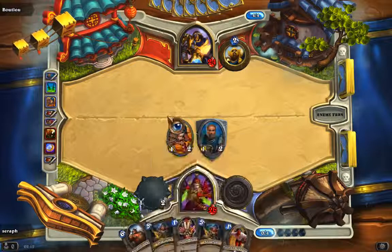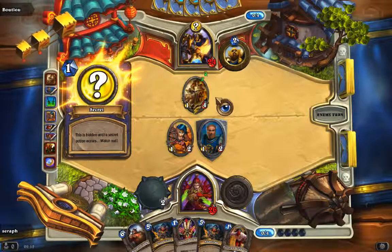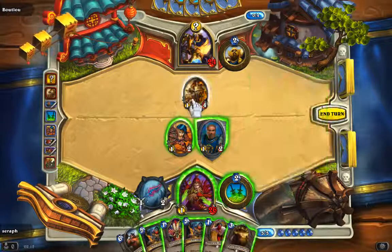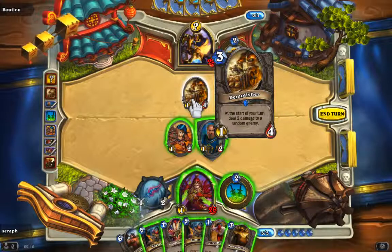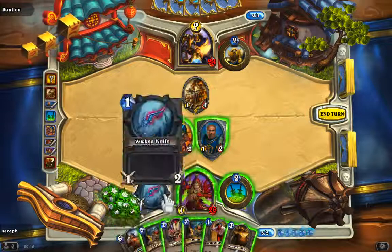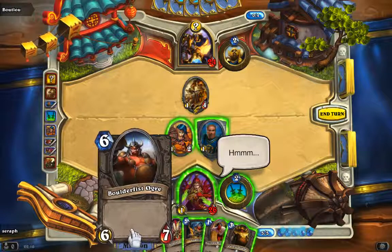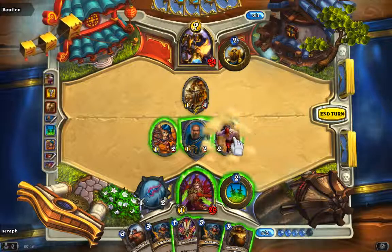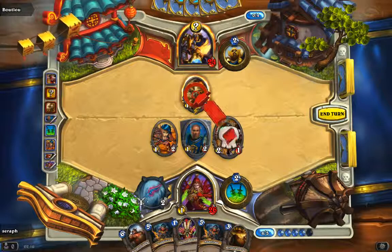Sometimes it's good to keep some cards in your hand and not go all out on the board, because they can surprise you with cards up their sleeves. If you're all out with only one card left, you're pretty much doomed. This rare card deals 2 damage to a random enemy at the start of your turn — we want it gone ASAP. We have lots of mana but want to keep this card for something big, so we'll use the charge ability, though it does mean sacrificing two of my allies.